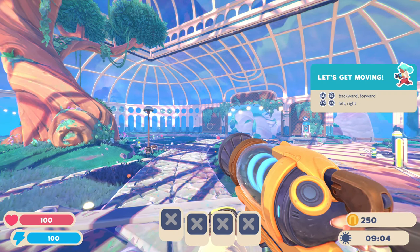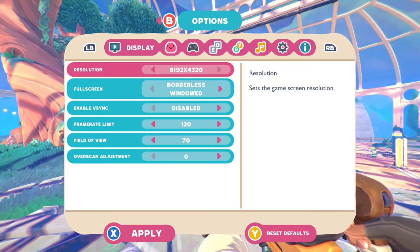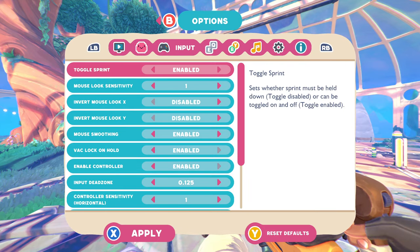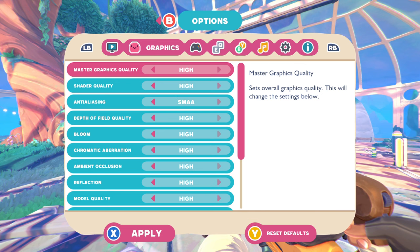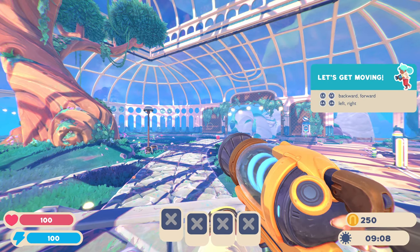Oh, it's not letting me aim around. Okay, force tutorial — I can still head start. Let's see... input graphics, goes to high. Okay, well whatever. Should be good to go.